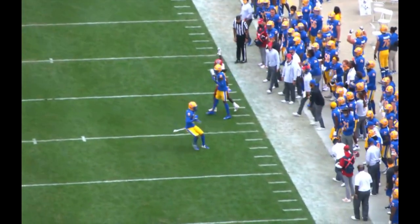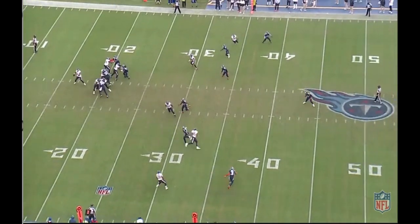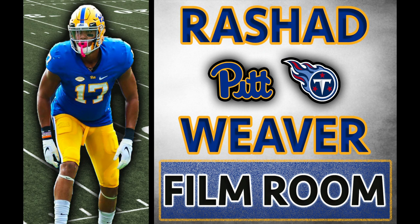Rashad Weaver is an edge defender with a very high floor because his pass rushing skill set is so refined. His age and lack of explosiveness make significant development unlikely, but he has a chance to contribute right away. My main concern is how he fits into Tennessee's defensive scheme — a 3-4 defense asks its edge rushers to drop into coverage pretty often, but a 4-3 rarely does. Harold Landry dropped into coverage 139 times in 2020, and Weaver only dropped into coverage once. In addition to lacking experience in pass coverage, Weaver doesn't really have the quickness to be very good in that area, which could keep him off the field in certain situations. He's 6'5, 270, which is ironically the exact same height and weight as Danico Autry, so I'd be interested to see if Tennessee ends up using Weaver as an edge-D-line hybrid.